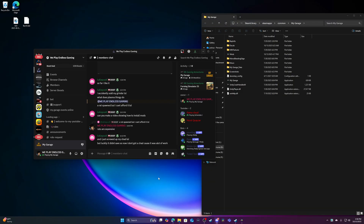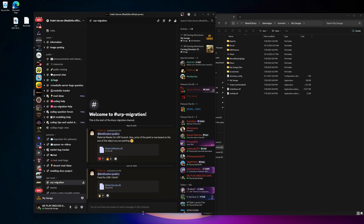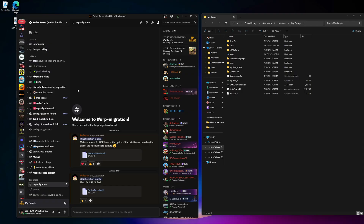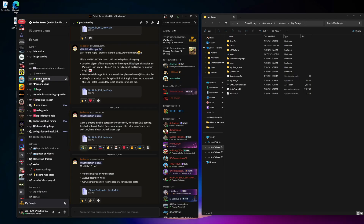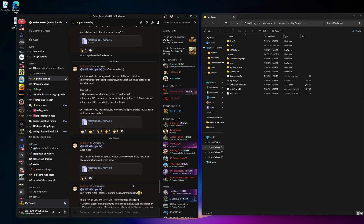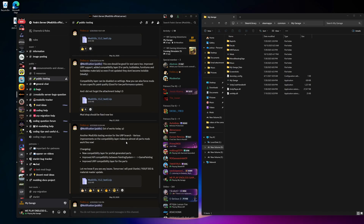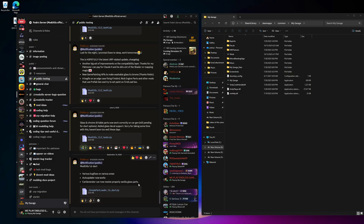Then you're going to want to get Discord open, and we're going to go to Modulus — it's this Discord. So in his Discord, you're going to see Public Testing. You're going to need two things: you're going to need Simple Parts Loader, so download that. And then scroll up and find the file that says v15-rc2.zip — you want to download that one.